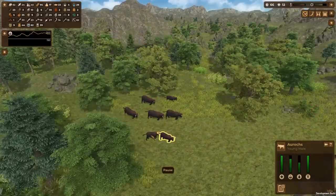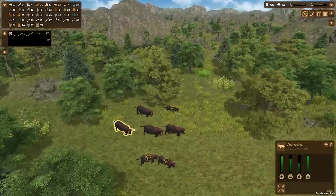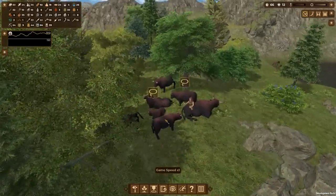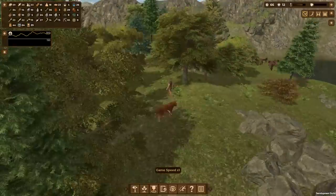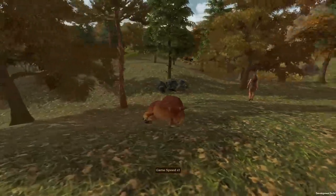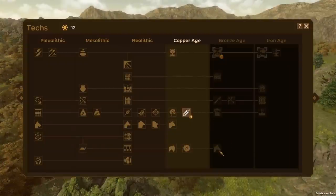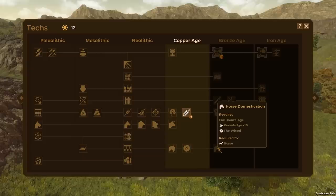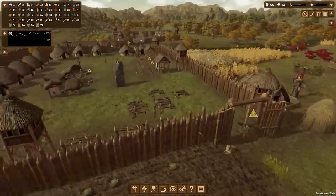Do we have any cows around here? Right here — let's capture that little calf and that one too! These big adults might try to attack us, but we'll see. One of our people is taming one of them — let's see the transformation of this aurochs into cattle! So cute! The only animal we still need to domesticate now is horses, since we have every other tameable animal. Maybe horses can pull carts too, or even be ridden — let me know in the comments!